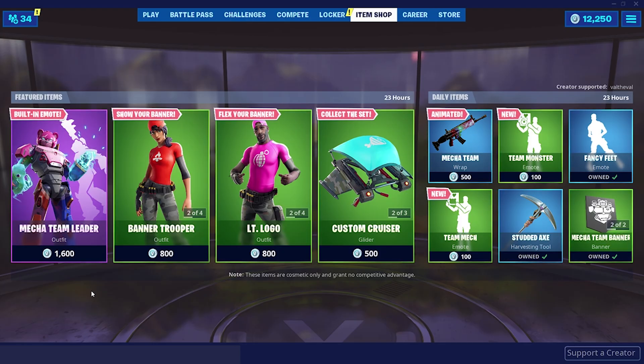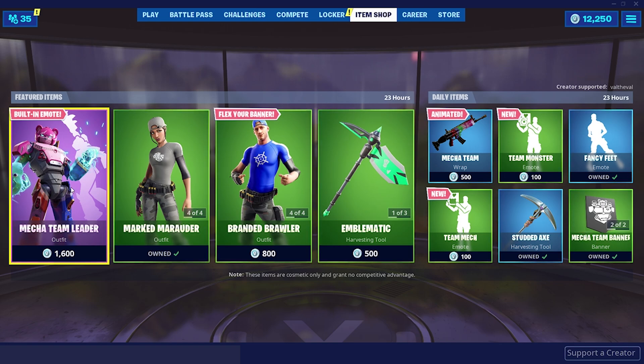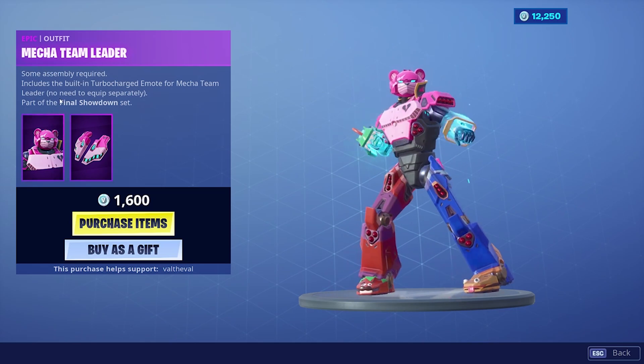Alright, so they finally added it — the Mecha Team Leader. For those of you that don't know what this skin is, it's basically the robot in Pressure Plant that they've been working on and building for the event this Saturday. But we're going to go ahead and cop this skin. Oh my god, dude.